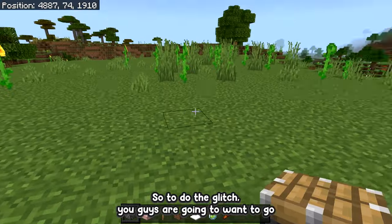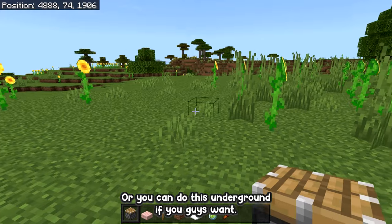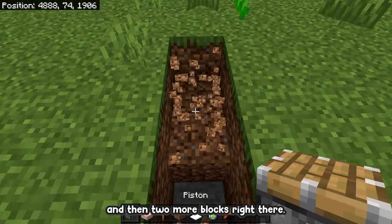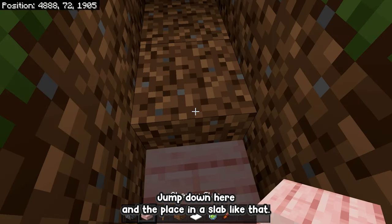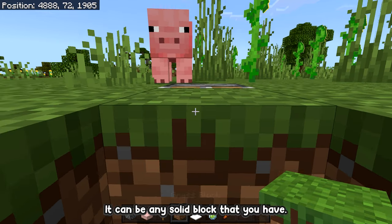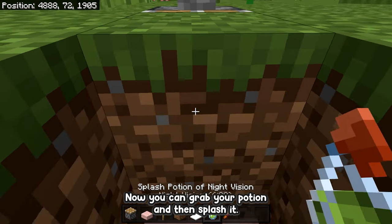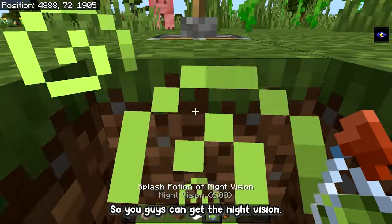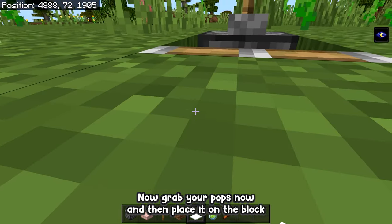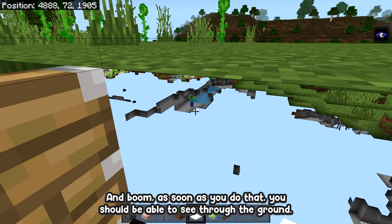To do the glitch, go to the spot where you want to x-ray. This can be done on top like I'm doing here, or you can do this underground. Go ahead and dig down by two blocks, and then two more blocks right there. Jump down and place in a slab, then place the piston on its side with a solid block on its face — it can be any solid block you have. Grab your lever and place it on the piston. Now grab your potion and splash it to get the night vision. Then go ahead and flick the lever, grab your top snow, and place it on the block that's currently over your head.